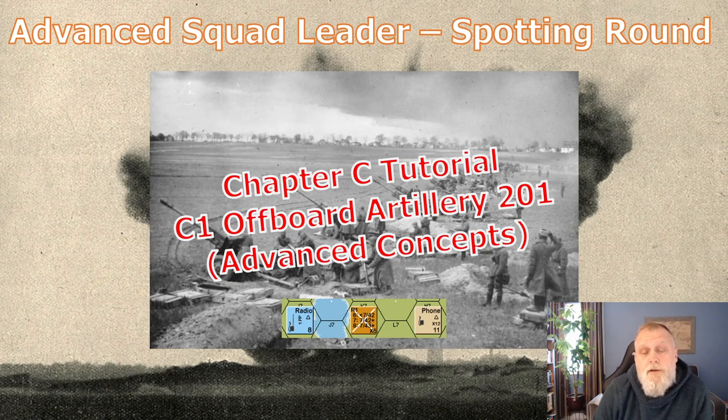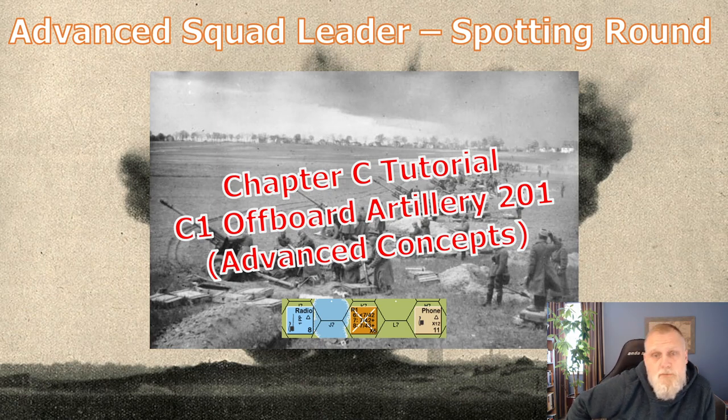Hey settlers, Rob here. Finally getting around to doing Artillery 201 — this one's a remake of the previous one because I made a couple of mistakes. Apologies for the delay, but things are what they are. This one's going to cover adjusting and converting artillery, some effects, and we're going to be talking a lot about pre-registered fire — how that all fits in — and hopefully the copious examples will give you a better idea of how to use OBA in your games.